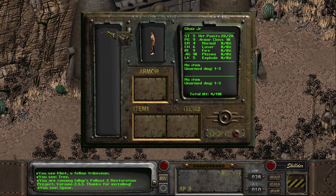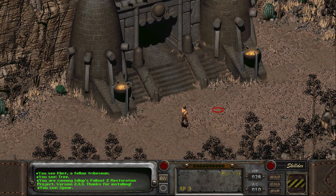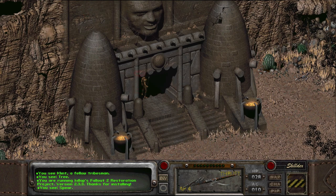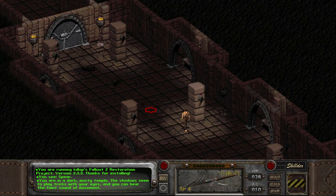We need to open the inventory — we are given a spear. I'm going to put that into item slot 2, which is the kick slot. My character, without Melee Weapons skilled up, has Unarmed as the better stat. A lot of people seem to prefer just doing an unarmed run because of that, but I am not going to do that — that's why I took the Melee Weapons skill. So we are going to use the spear initially.